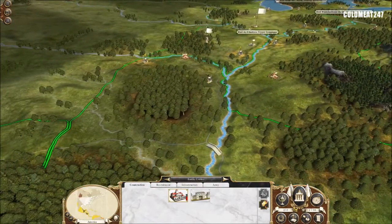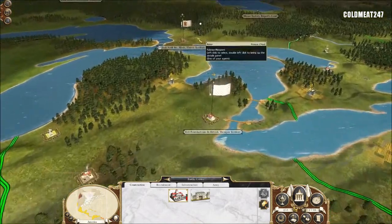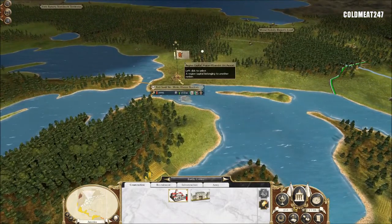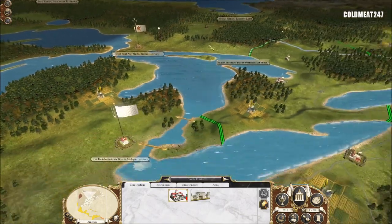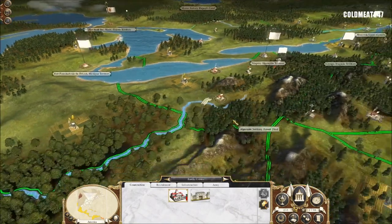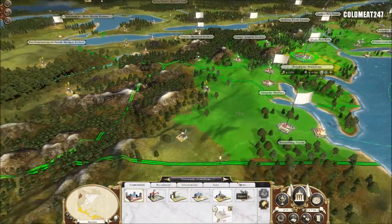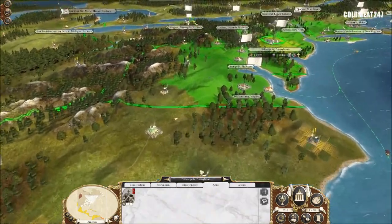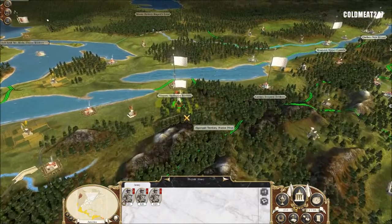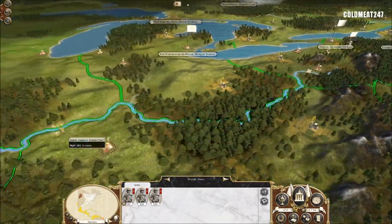I'm sending all my army right now up north. Whatever I have in the colonies, I'm sending up north. We're going to be getting something going on with the Huron nation and we'll try to take their territories — it's a bit of money, so why not? I had extra troops in Philadelphia and in another territory somewhere south that I'm sending up north. So they're here now, everything's going to meet in Niagara, and then we'll see what's going to happen after that.